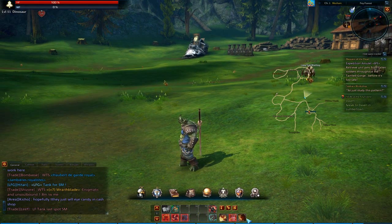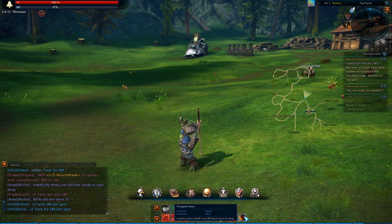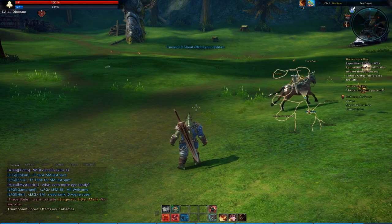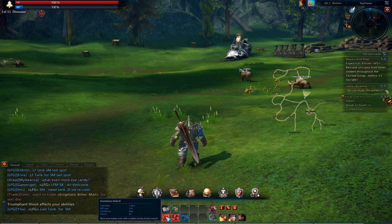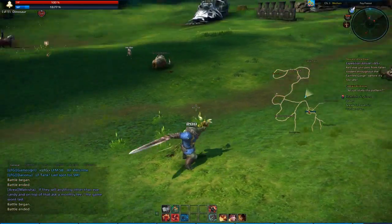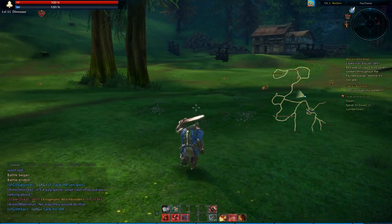Next on C, I've put Triumphant Shout: instantly restore 100 MP and your MP doesn't decay for 20 seconds. That seems like something we should have used before trying the evasive roll. Press C, and our MP has gone up to 7.2. Next is Knockdown Strike, Rank 2: bowl your enemy over with a mighty swing of your sword. We need mana to do that, so it's wasp time again. We've got enough — press one, and you swing. It's like a powerful lunge forward and swing attack.